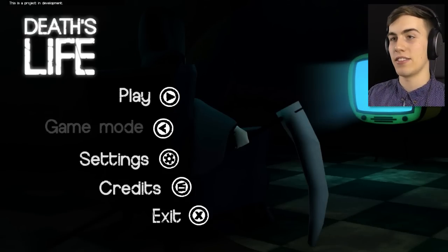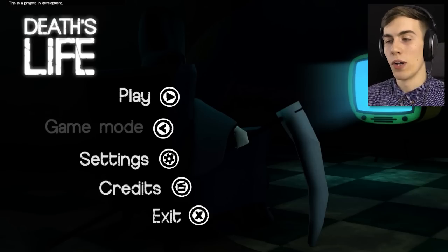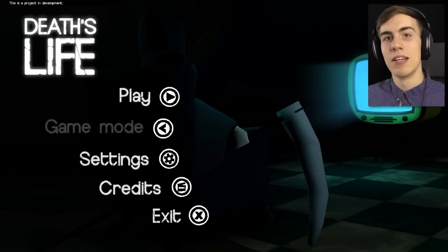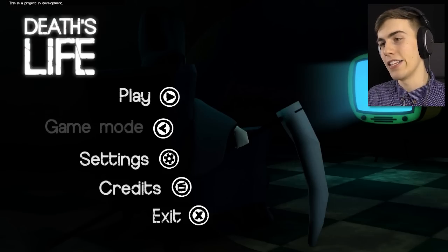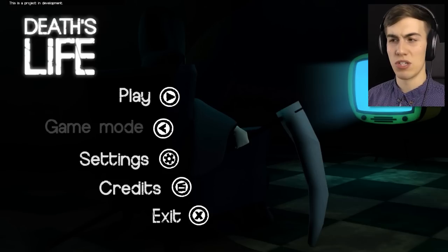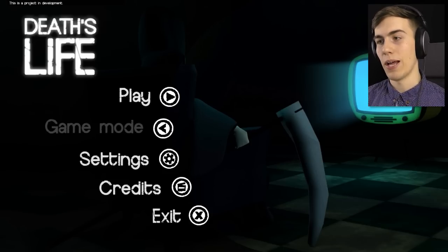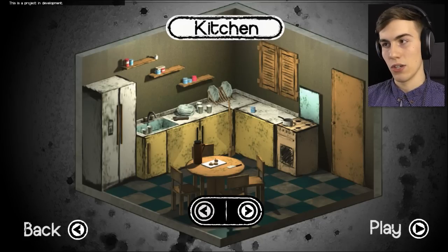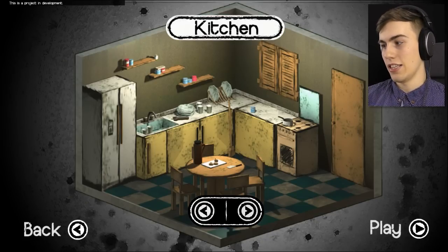Hello everyone and welcome to Death's Life. This is a game kind of similar to Lucius, except in Lucius you're controlling one person, and what you need to do is kill people but make it look like an accident. In this game you are death and you can control anything in a room and you're supposed to try and kill people. You get three different places you can go: the kitchen, the laboratory, or the workshop. Let's start in the kitchen.